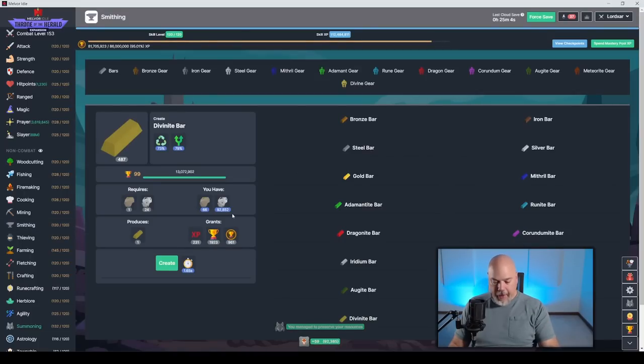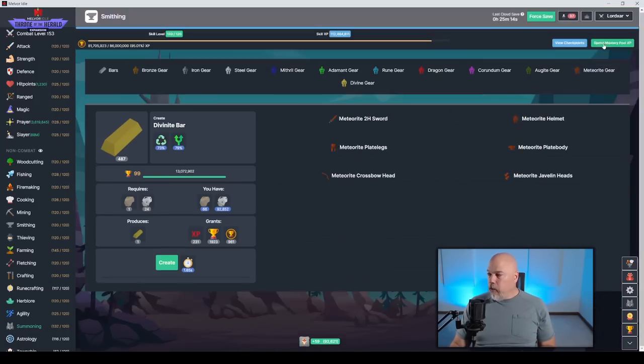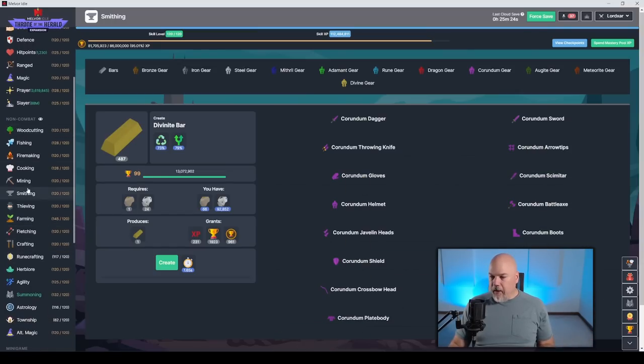Smithing — this is pretty much what you'd expect. You're going to have new bars to make and new equipment to make out of that. I did not see anything else added other than just the gear. The meteorite gear only has a select bit of stuff, but the divine gear has all of it. The augite and corundum have all the usual suspects.